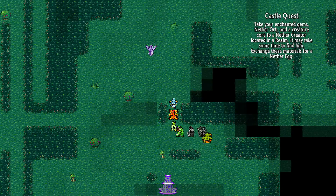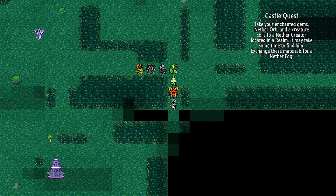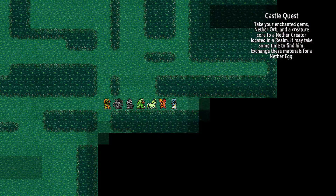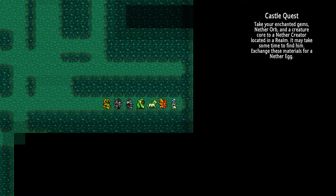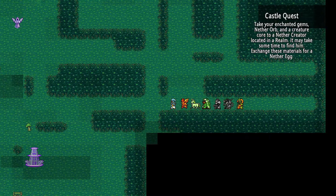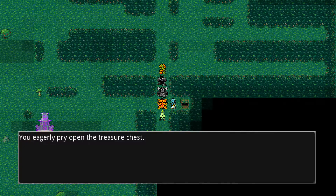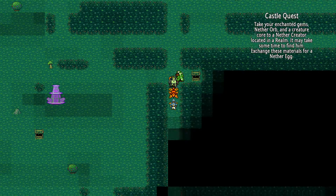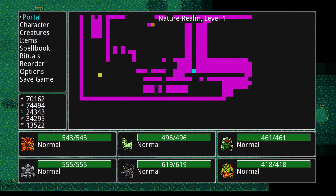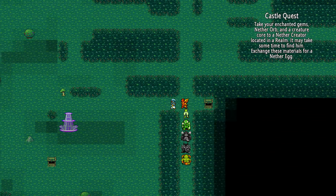There are no more monsters in this realm, which is great — that allows me to just walk around and reveal the rest of this map, and hopefully find the nether creator NPC. There's a giant black area down here — another treasure chest. Found a handful of essence, always welcome. But he was not here.